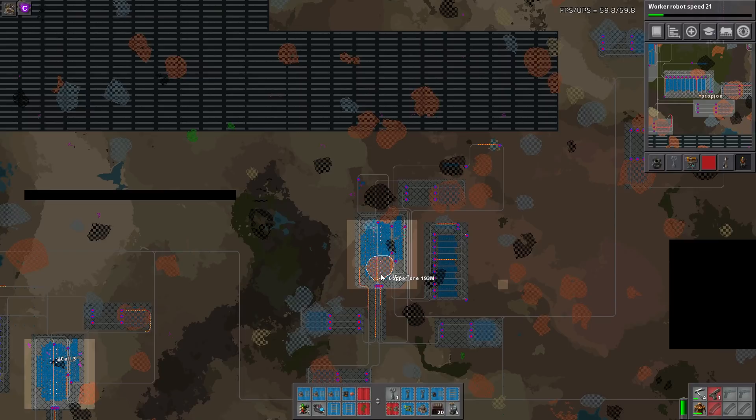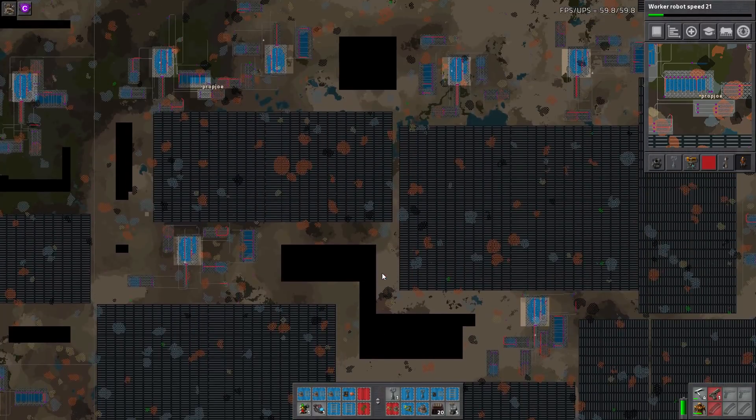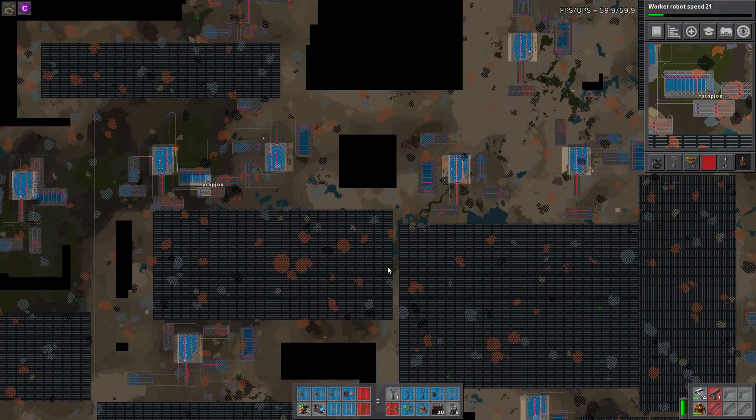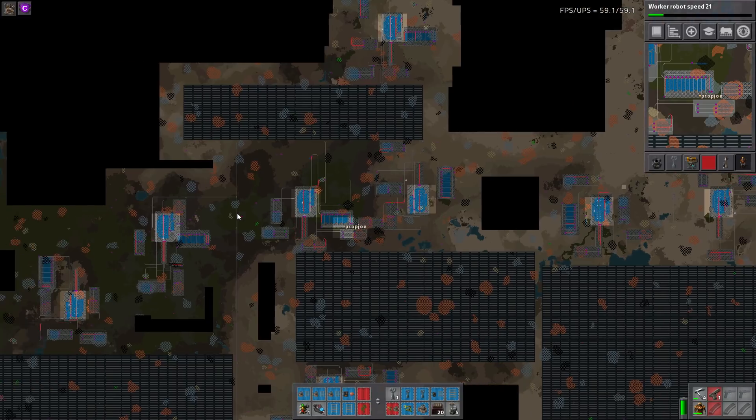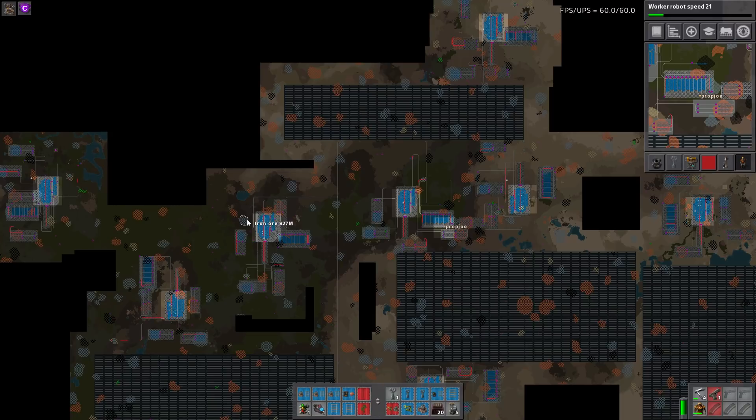What I really like about this is it's a lot different than how I would normally think to build a base. In my previous series, modular bases had green science made here, red science in a separate area, blue science somewhere else, and so on. But what they've done here is made all the sciences together in one area and done multiple of those, which is probably a lot more efficient.